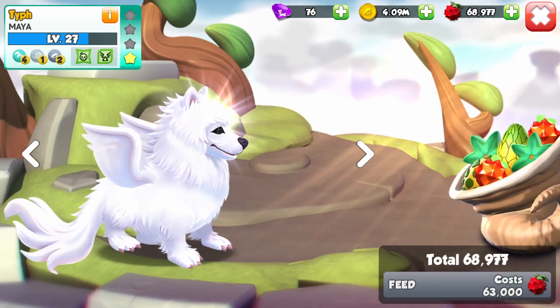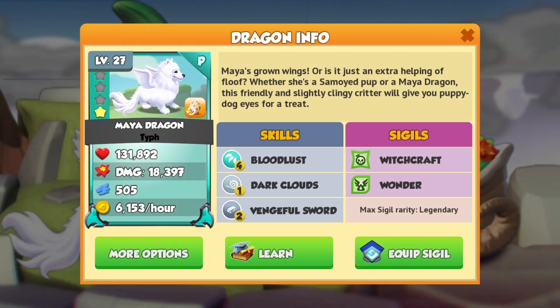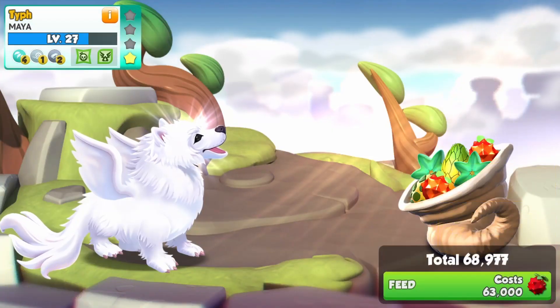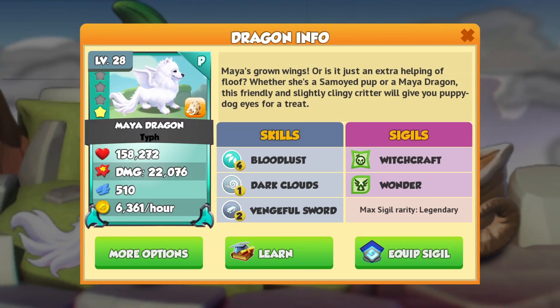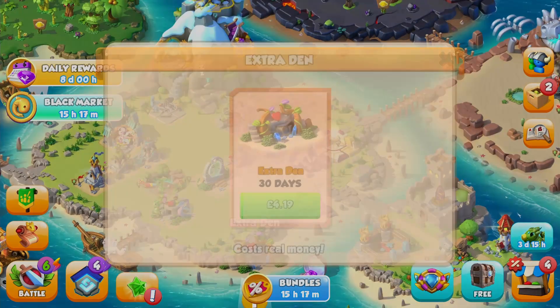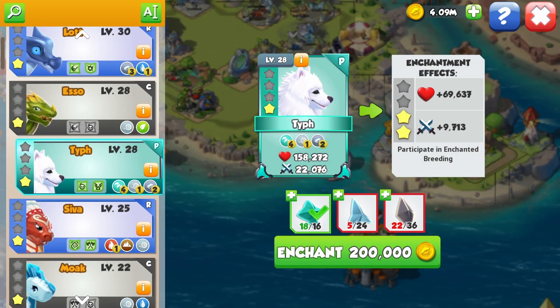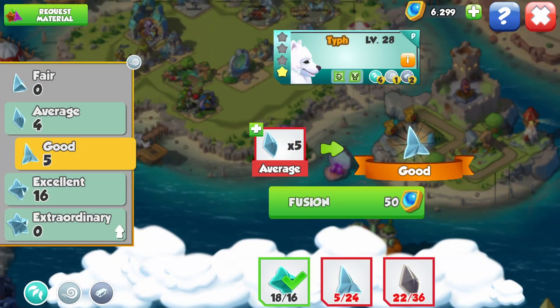Can we level up our Maya yet? Yes we can. At level 27 she has 131,892 health and 18,397 damage. Let's level her up — she now has 158,272 health and 22,076 damage. That was quite an increase! And I think we're pretty close to getting her to two-star enchanted. We just need to work on the wind pieces.